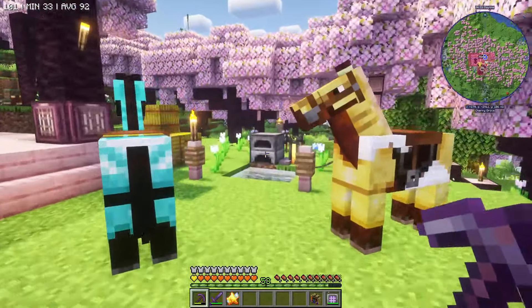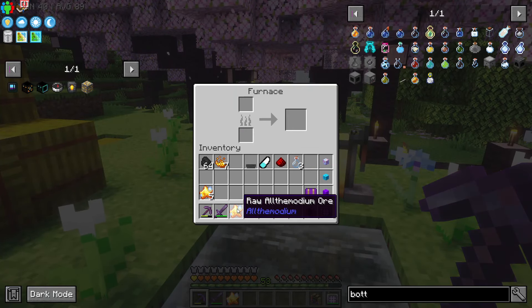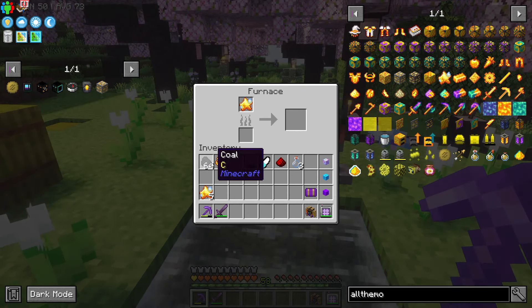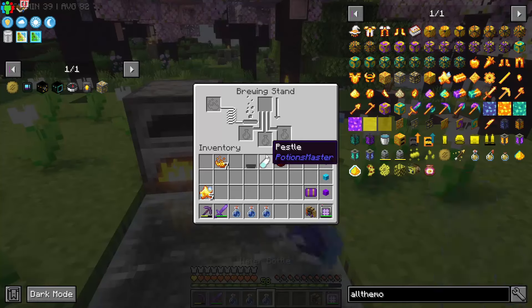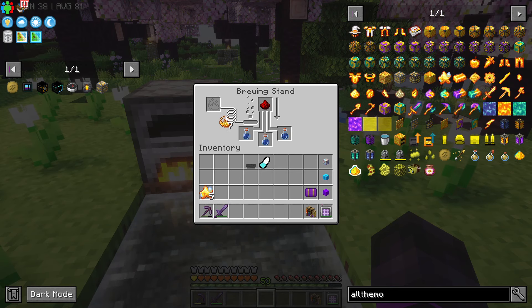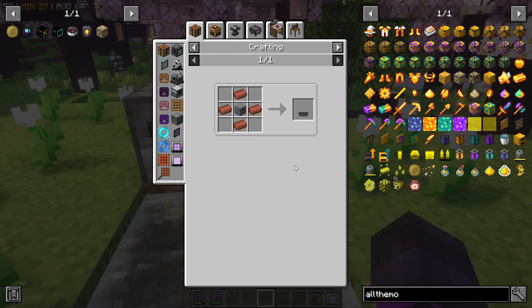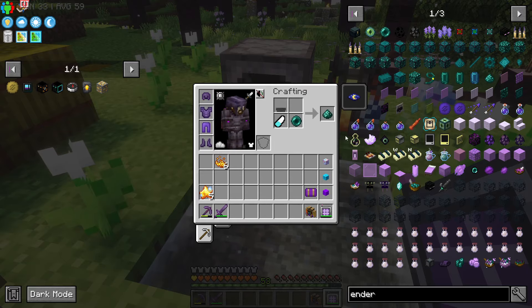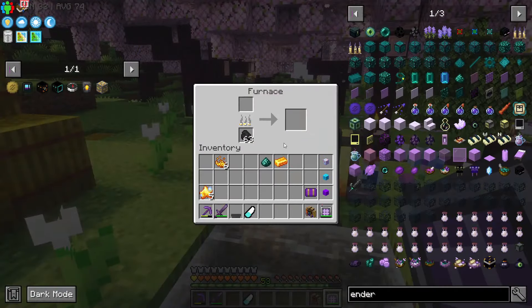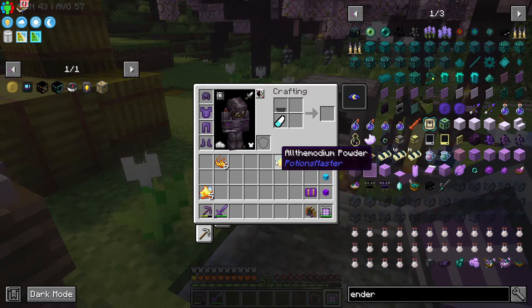Now that we're back home, we'll join G-off and B-off here and make ourselves an allthemodium charm before we waste these pieces. We take one piece and smelt it up into an ingot. We're also going to take 3 glass bottles with water and run them through the brewing stand with one piece of blaze powder. The recipe for the mortar and pestle from Potions Master is bricks around stone and nether quartz on top of a diamond. Now we need to take our pestle and mortar and an ender pearl to make ender powder, then grab our allthemodium ingot and combine the ender powder, mortar, pestle, and allthemodium ingot to make allthemodium powder.